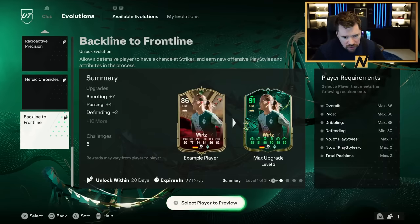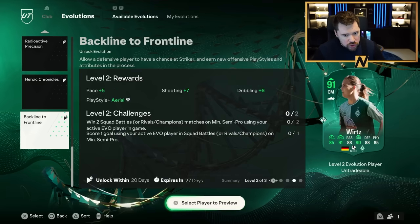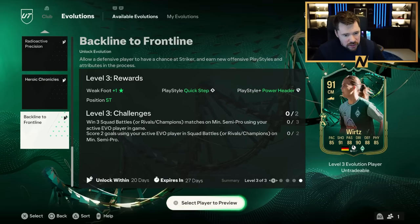It gives 5 pace, 14 shooting, 4 passing, 6 dribbling, 2 defending, 3 physical, power shot, aerial plus, 1 star weak foot, power header plus, quick step, and a striker position.